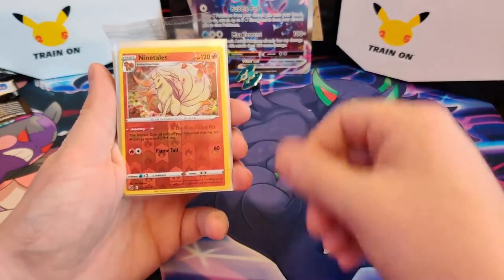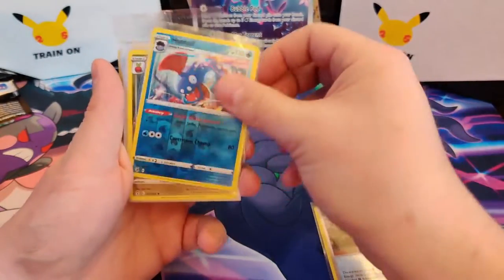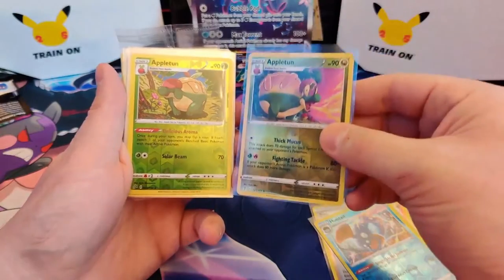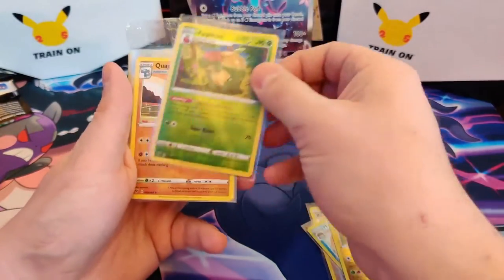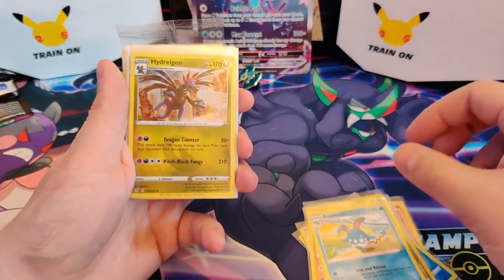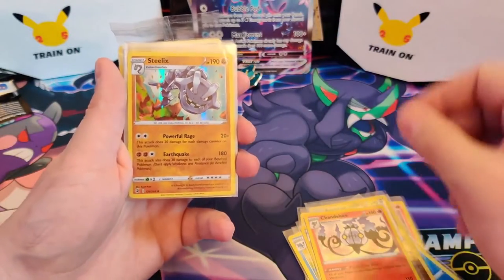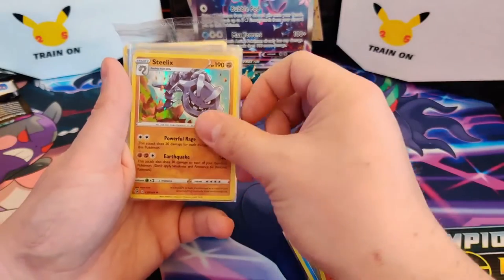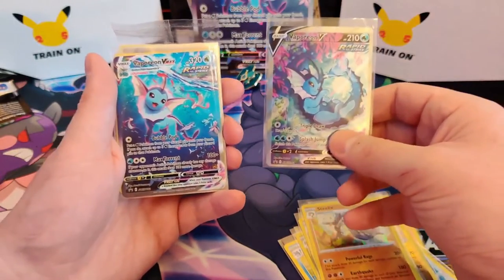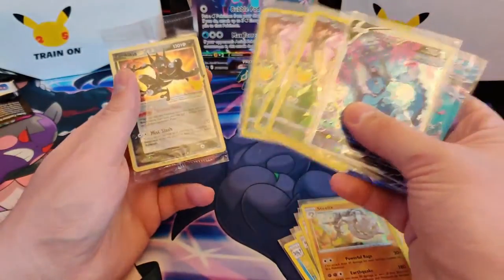On the rare slot we got: Ninetales reverse holo, a rare Huntail, a rare Appletun, and another Appletun — same Pokémon, different set. And on the rare slot we've got: a Quagsire, an Azumarill, a Hydreigon Holo, a Chandelure Holo, and a Steelix Holo. So three holos. And also we've got the Vaporeon V, VMAX Alt Art — we've pulled it! And also we've got the gifted three Pikachus and the Greninja Promo. So I'm very happy with those.